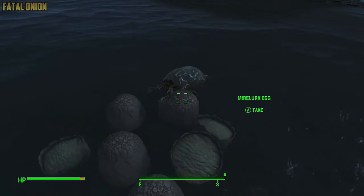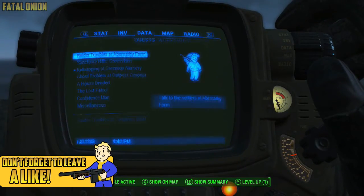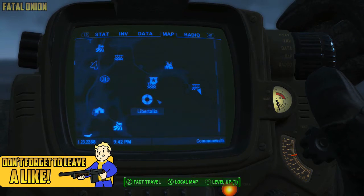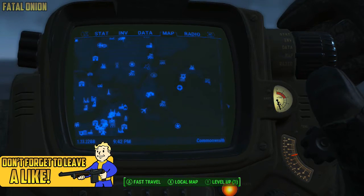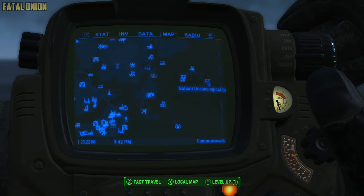If you want to go to this location, all you need to do is fast travel or make your way to this area on the map called the Niatton Oceanological Society, which is in the right middle portion of the map. Come here and go to this little spot off the coast.